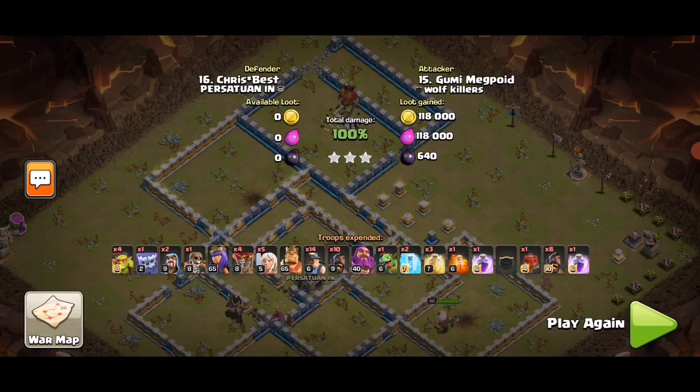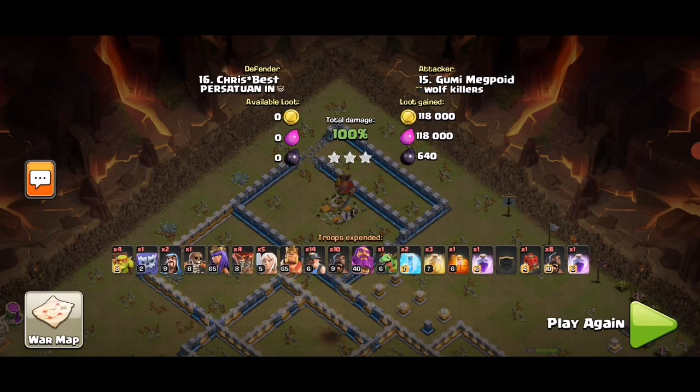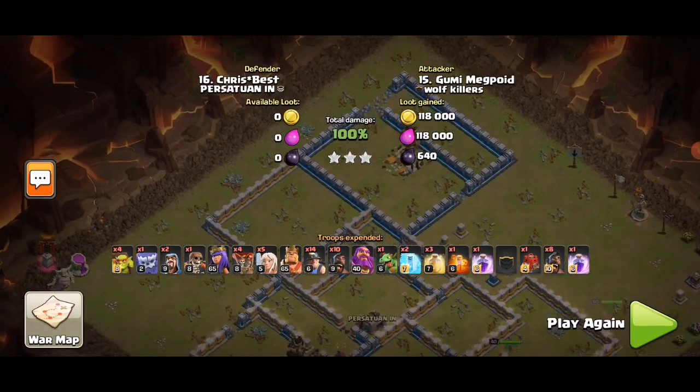What made this a three-star? Number one: great funnel at the start with two sneaky goblins on one storage, two sneaky goblins at another dark storage top left, and one yeti and one wizard to funnel the top area. Number two: a super war breaker to break in with the queen charging into the base. Number three: king on the left at nine o'clock, followed by siege machines — not only to create pathing but also to tank for the initial hybrid push so the hog-miner-warden hybrid doesn't get hit by all the firepower.